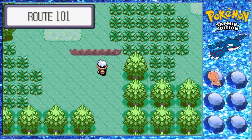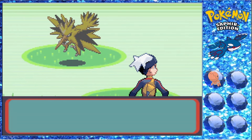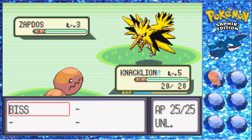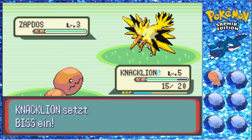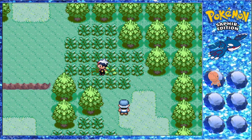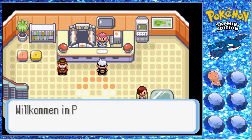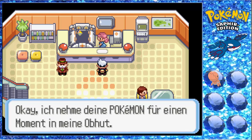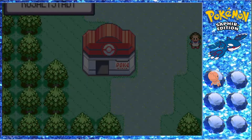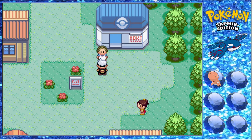Die Nuzlocke beginnt erst, wenn wir Pokébälle haben. Also müssen wir zuerst gegen Maike antreten. Welche wilden Pokémon finden wir hier? Zapdos! Um ein legendäres Pokémon mit dem Pokéball zu fangen, sind die Chancen nicht so gut. Also hoffen wir, dass wir auf dieser Route ein anderes Pokémon encountern. Ich werde auch versuchen, keine legendären Pokémon zu verwenden – außer wir brauchen dringend ein Fliegen-Pokémon.